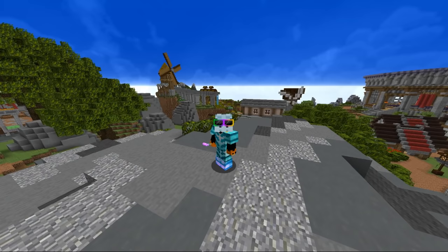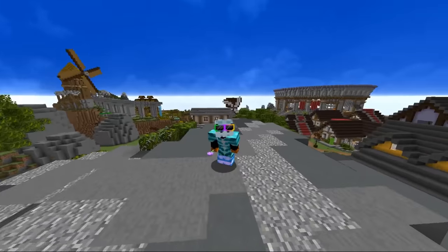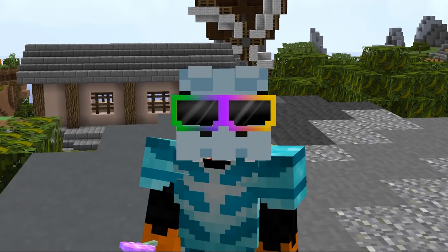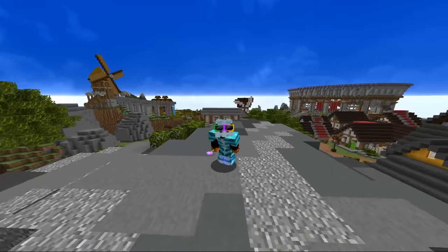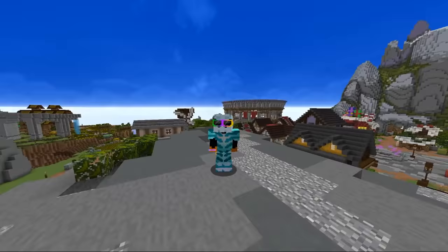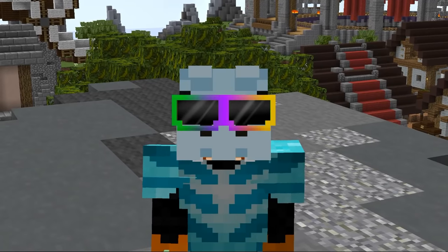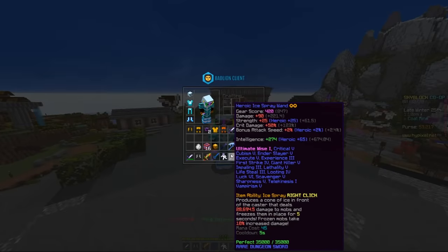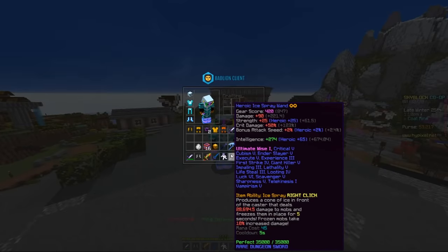Hello, random people on the internet. My name is Banana, and today we are here to talk about a brand new weapon in Hypixel Skyblock that is taking the world by storm. This weapon is great for mages and all classes alike due to its very low mana cost and low cooldown, and that weapon is the Ice Spray Wand.